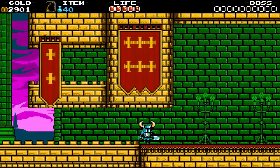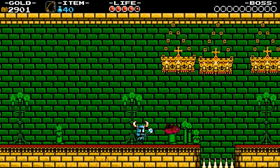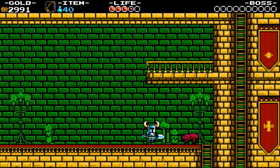So in this section — actually, I was wrong, that's not until later. Spikes are instant kill, by the way. Spikes will kill you instantly, so don't fall on them. But you also get invincibility frames when you take damage.